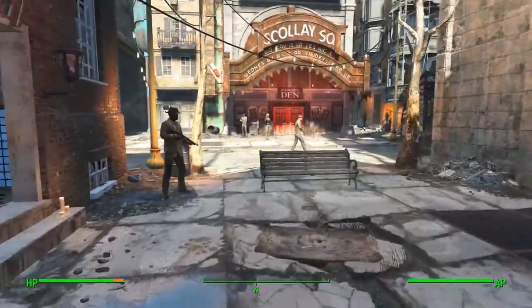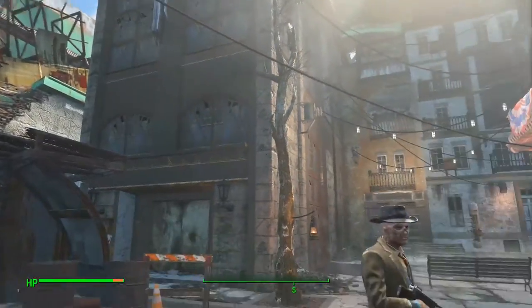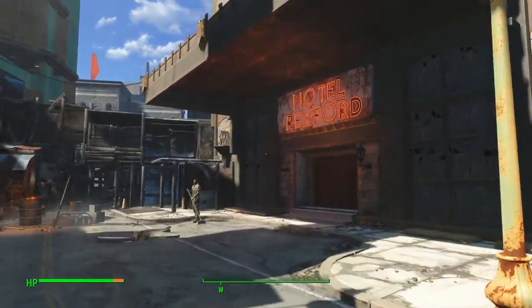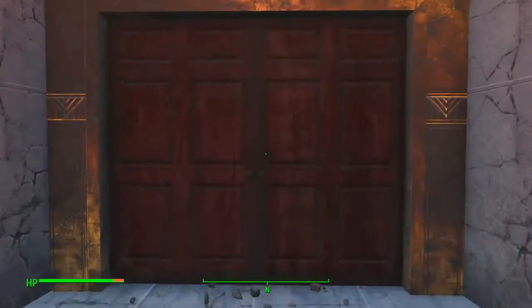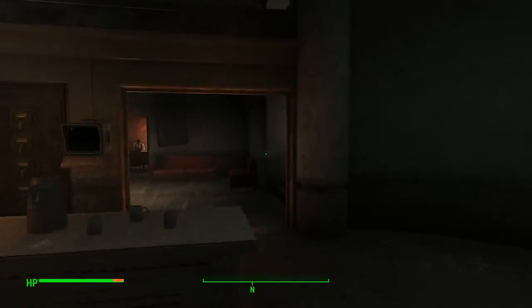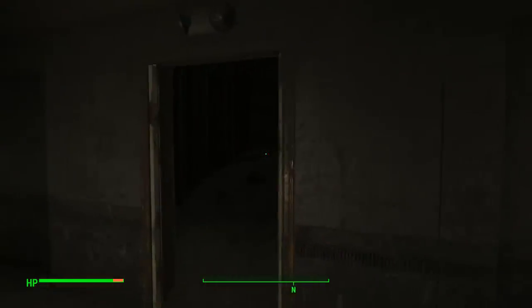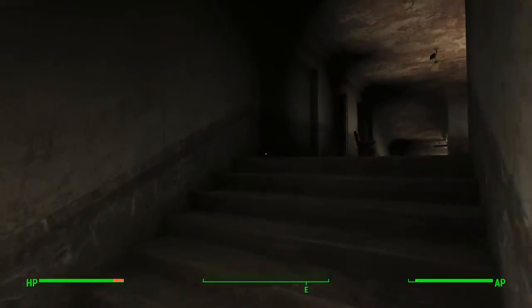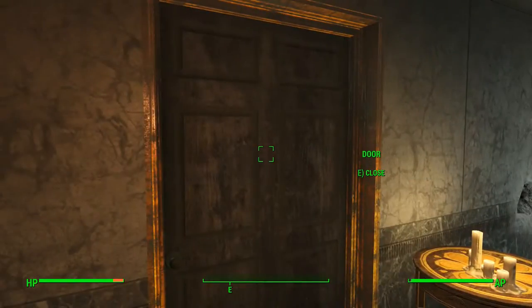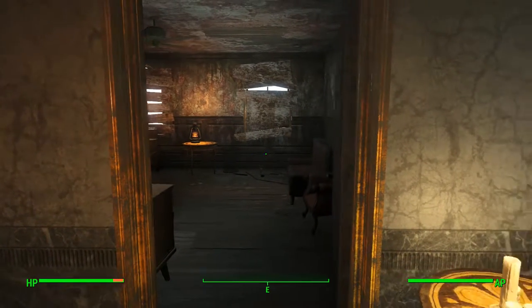So basically you come into Goodneighbor, you just go around this place. Where the hell is it? Oh, here we are — the Hotel Rexford. And you basically come in here. You have no concern about the receptionist just sitting there. Go up here, and he will not be here. He will be over here. Now, he will open either this door — I think it's this door, yes. He will open this door, and you can start a dialogue with him.